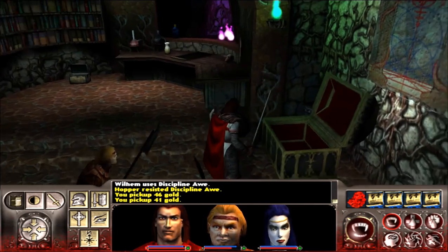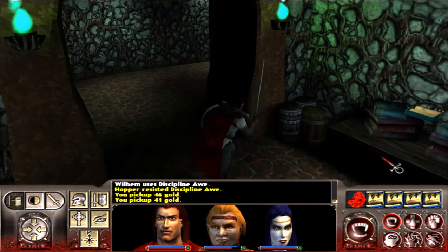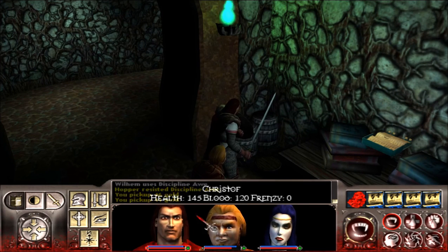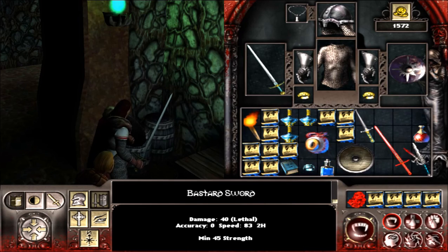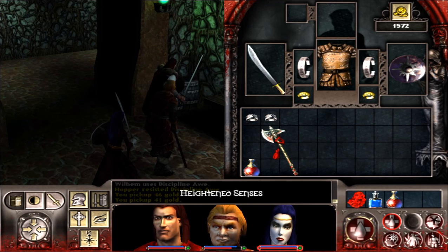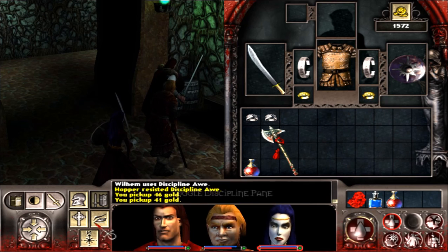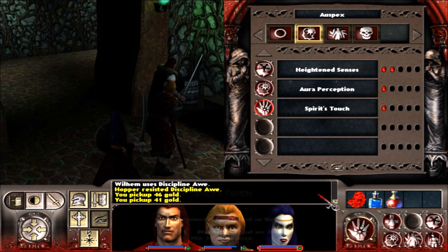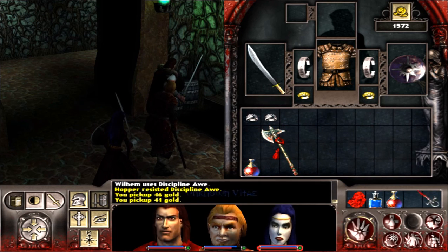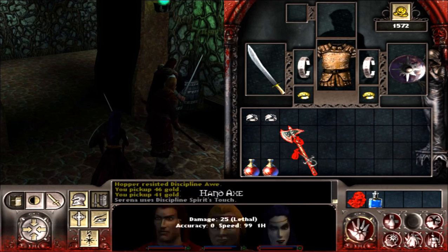Level two seems to be so far more of the same. There is one unknown vitae — let's give that to Serena to make known. I'll choose the... what is it... Spirits Touch — always forget the name of that magical ability. Disease vitae, no surprise there.